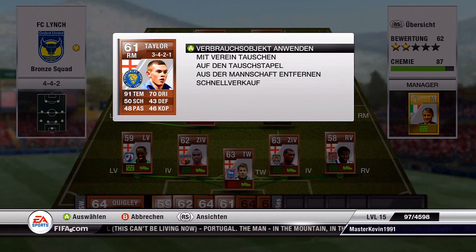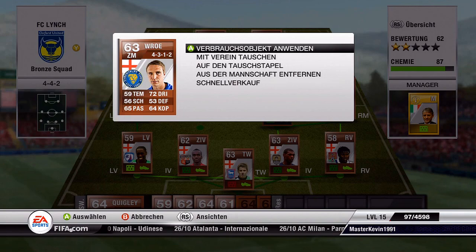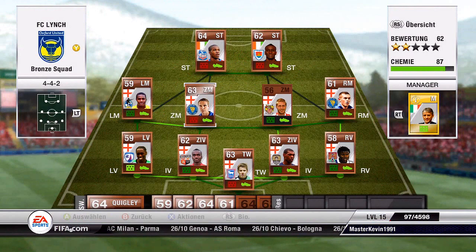Now we come to what is for us the best player in the squad — it's Taylor, a pure beast with 91 pace and four-star skills. He's well known in the FIFA community since KSLGWT has confirmed him as a beast. He costs around 20k on the market. The next player is Rowe, who is a very decent overall player perfect for curved free kicks up to 35 yards. He also has four-star skills.